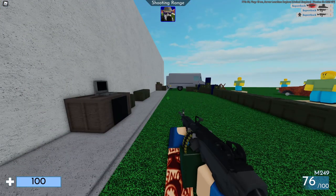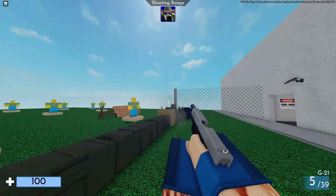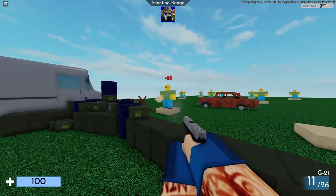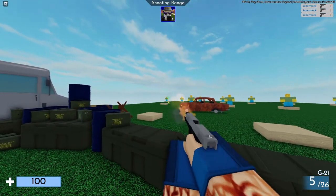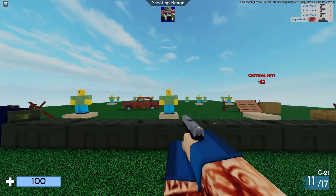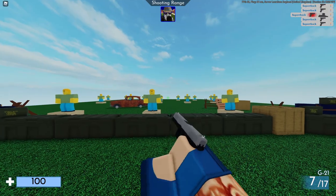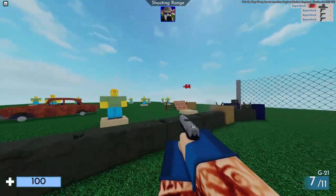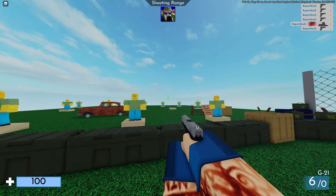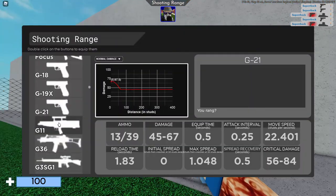Ensuite la G21. Elle était dans le jeu à un moment donné, mais ils l'ont retirée, je crois. Ça fait du 65 dans le corps. Quand tu ne veux pas spammer comme les autres. Il y a quand même un gros délai des fois. Ensuite le modèle 635, c'est une automatique assez classique. Ça fait environ 35, les balles descendent vite avec la gravité.